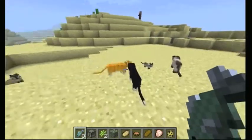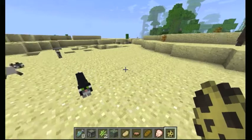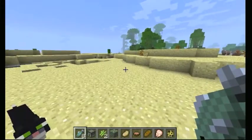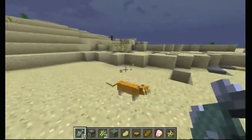They made another ocelot! So yeah, that's pretty much it. Just press shift — or whatever your crouch key is — put them out, grab something else, and then pop out your fish and he should come back.